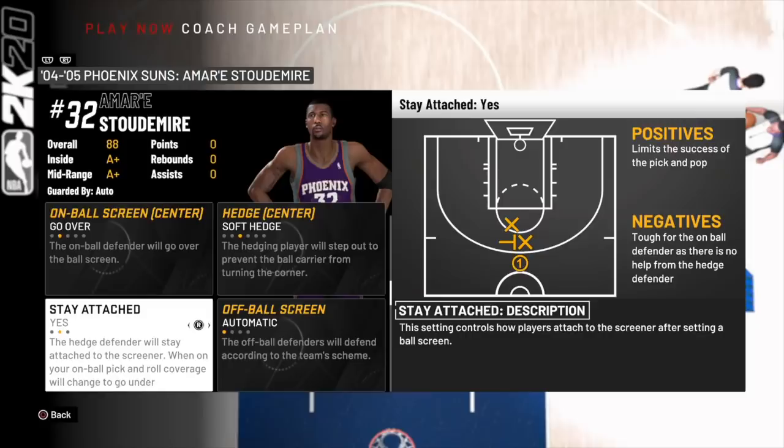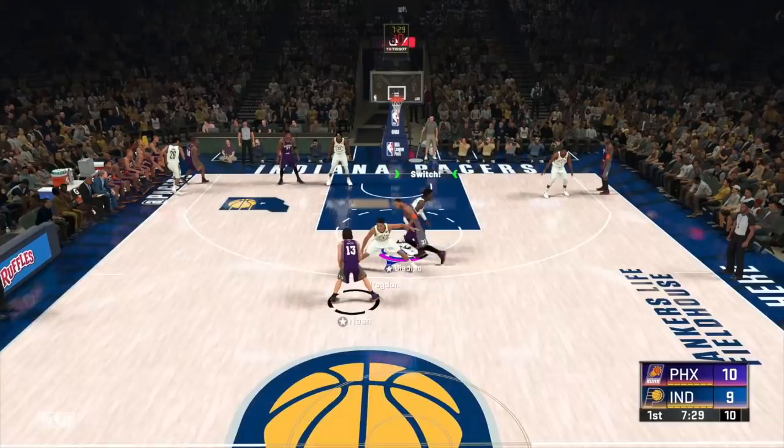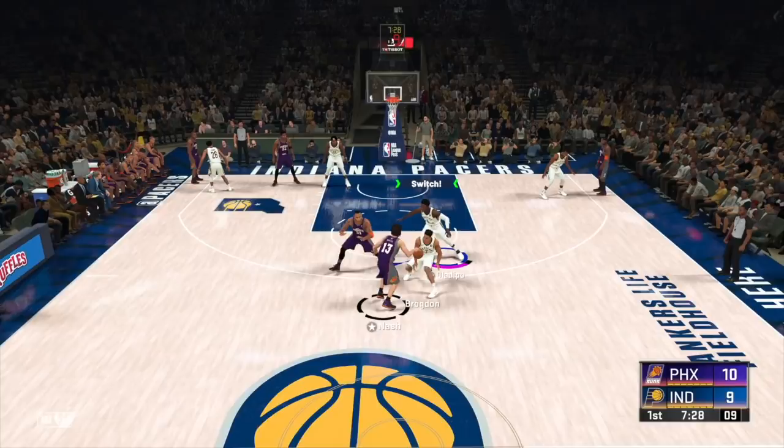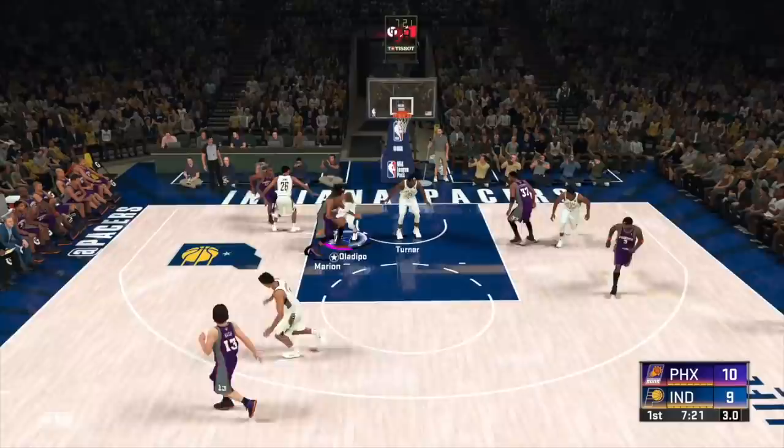Watch — we're playing that defense against the classic Suns. They begin with a 1-4 pick and roll. I switch to Oladipo, but Brock went over the screen fine, so no switch happens. I pick back up Marion. Then this is a 4-5 pick and roll — I understand if I see my center involved, I'm going to manually switch to him on the hedge. I let computer Oladipo deal with the screen, play the hedge myself, show and recover — perfectly played.